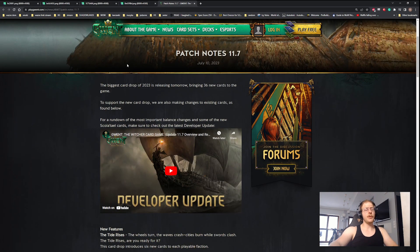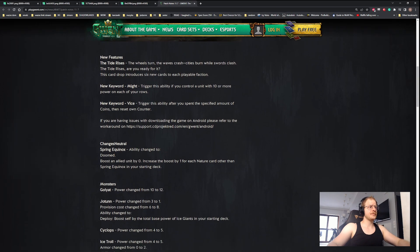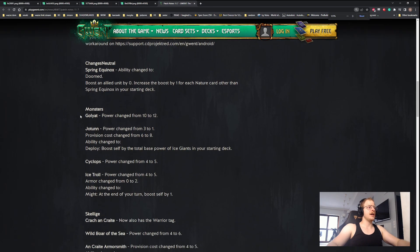Now we go to patch notes. Chaos: Spring Equinox - a nice and welcome change. It won't kill the deck but will definitely tune it down. Then we have Goliad, a change we haven't seen - a bonus to power. That's nice because Ogroids are getting support. Now you get twelve for seven, which is pretty good, and it will trigger Might easily. Your opponent would have to use three damage to remove it, which is more awkward, plus twelve for seven is solid.